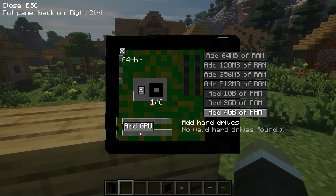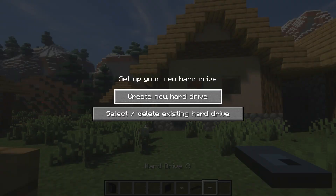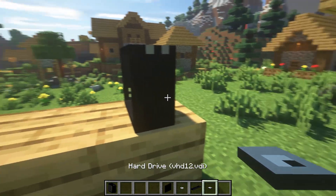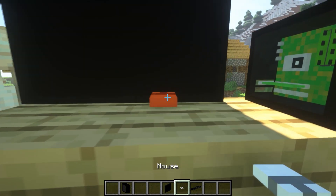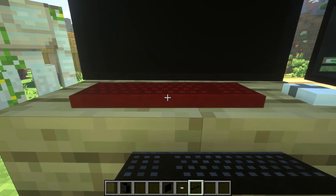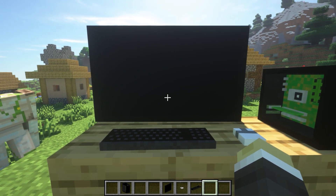Anything you like can be installed, from Windows XP, Windows 7, or Windows 10. Every component has its own place so it is easy to manipulate. As for the drive, you need to create one with a capacity depending on your device. The adjustment part is how you can see the screen clearly, but the placement of the mouse or the keyboard is not so important.